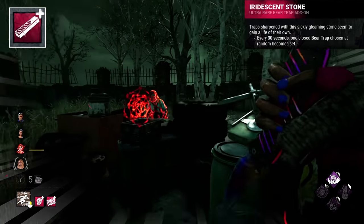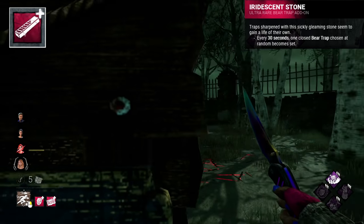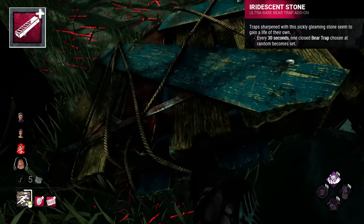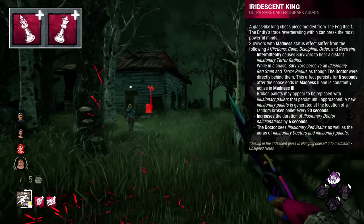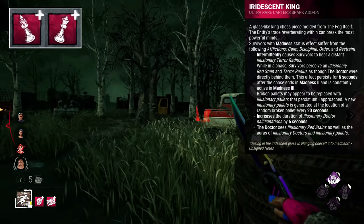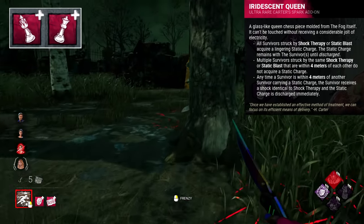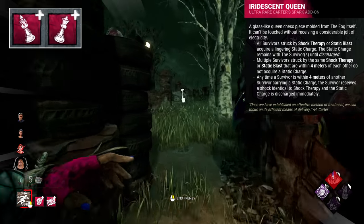The Iridescent Stone is described as a sharpening tool, likely made of the fog like most other Iridescent implements, allowing Trapper to sharpen his bear traps and providing them a life of their own — so a gift. The Iridescent King and Queen are two chess pieces moulded from the fog, charged with a high concentration of electricity. These seem to be gifts, playing into Doctor's ego by emphasising his intelligence and appreciation for shock therapy, inviting him to embrace madness.